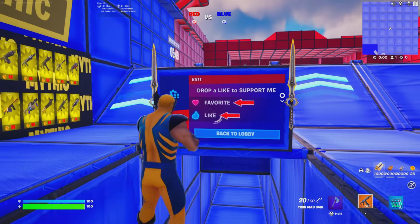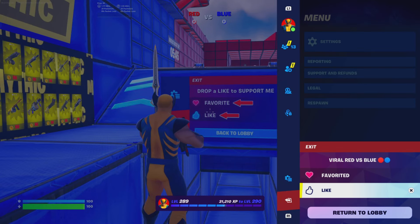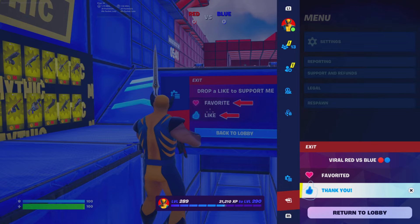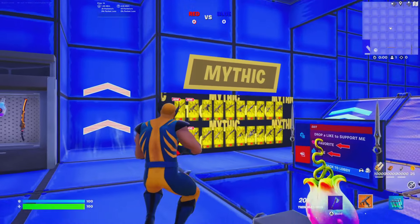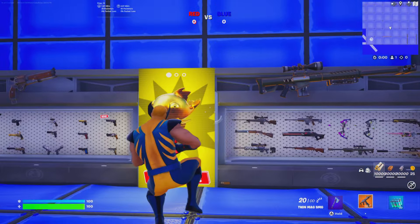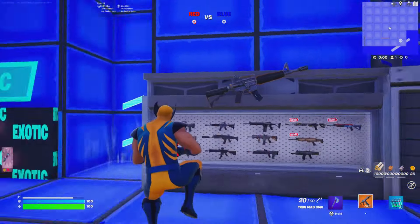Don't forget to heart and favorite the map. When you're exiting the lobby, click like and favorite the map. This is not your typical Red vs Blue map. You guys got all the mythics, all weapon loot right there. Literally any choice of your weapon you could choose from — even mythic items that are in the vaults.